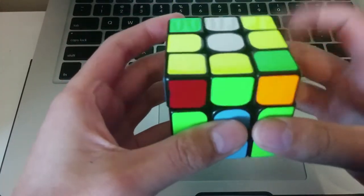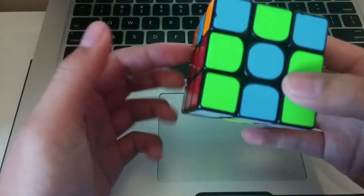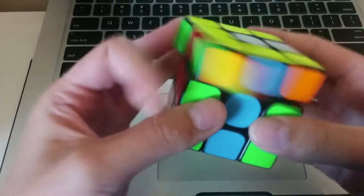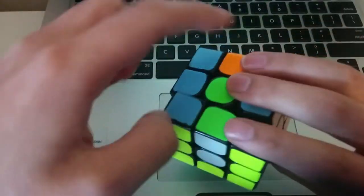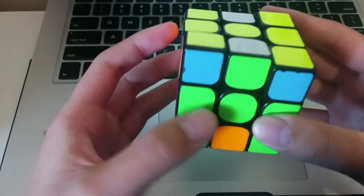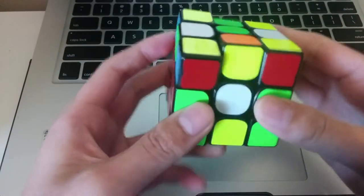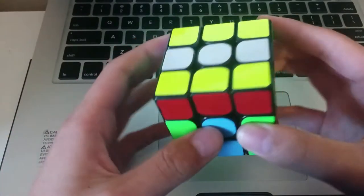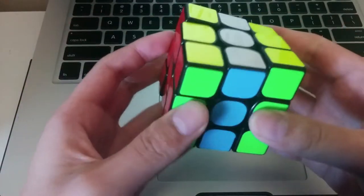And then CMLL. No edge orientation in this solve either. My UL and UR pieces are here and here, so I'll place them both at the bottom like this. I see this is a pretty easy case — I'll put this opposite. And then M2 to solve both of them. And then U to solve these two pieces, and then M2 — solved.